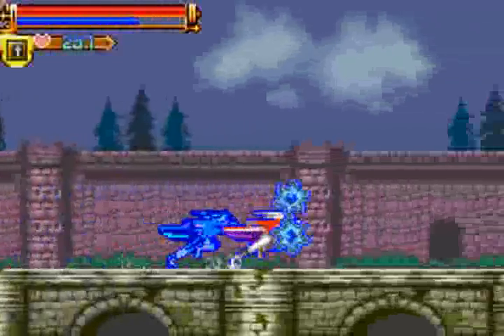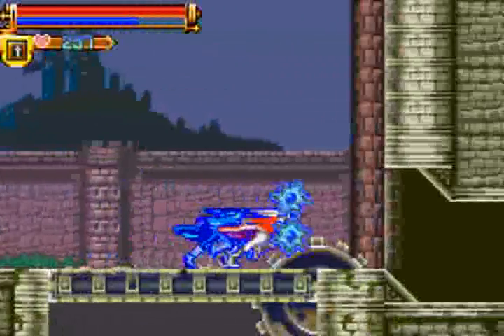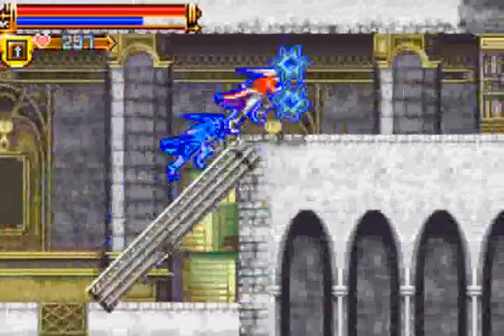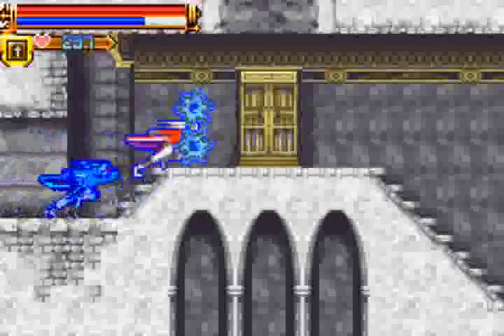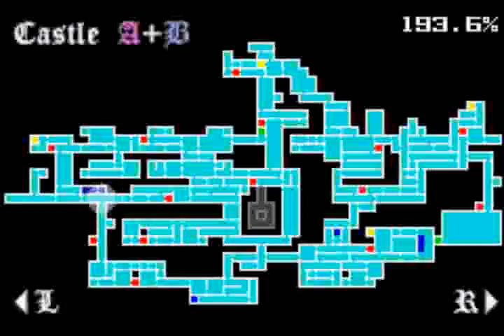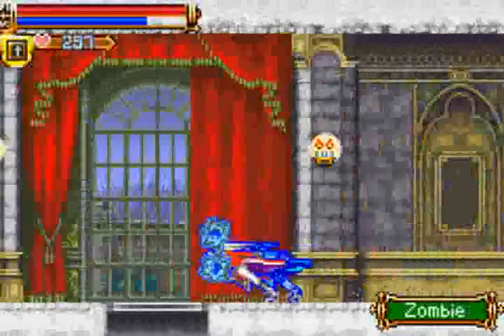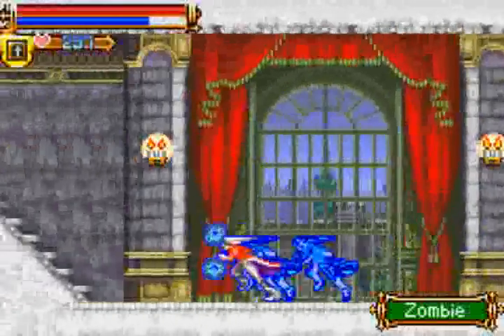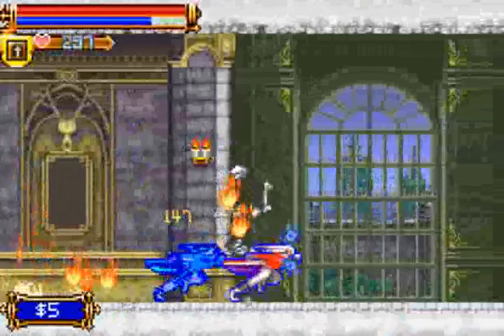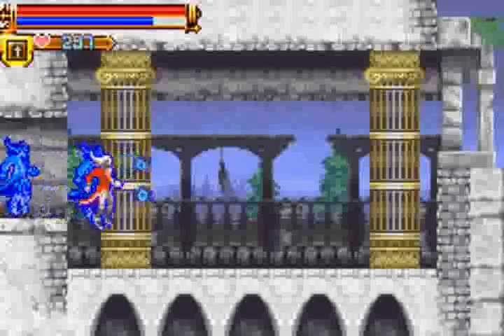There's an area pretty close by that I want to check out. Let's go over there. Luckily, Juste can zoom around the castle pretty quickly with his dashing, especially having a shield in front of you like this. Oh no, I just passed it. For some reason, I've never done this — I just never got around to it.